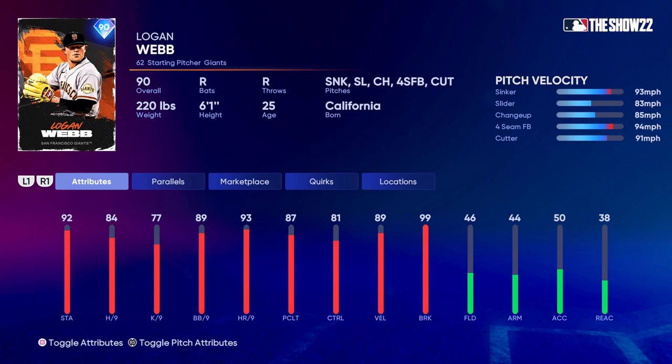At Parallel 5 he gets up to 97 stamina, 89 hit per nine, 82 K per nine, 94 walks per nine, 86 control, 94 velocity, and still the 99 break. His pitch mix is really good — sinker, slider, changeup, four-seam, and cutter. So he's got the sinker-cutter combo, a changeup with the slider, and the four-seamer — a nice combination.